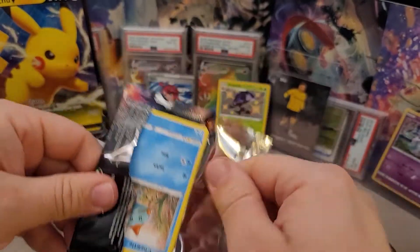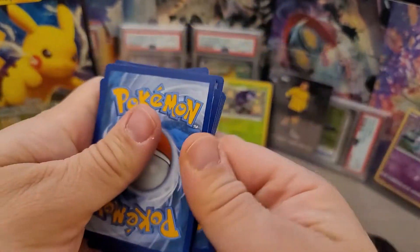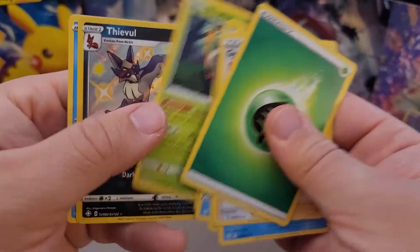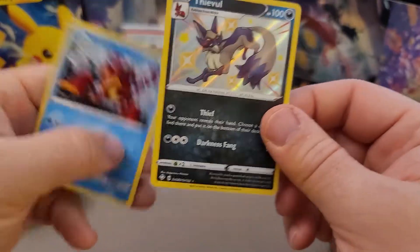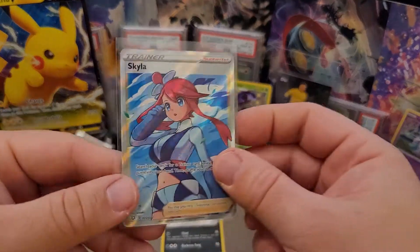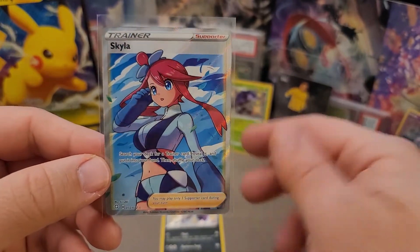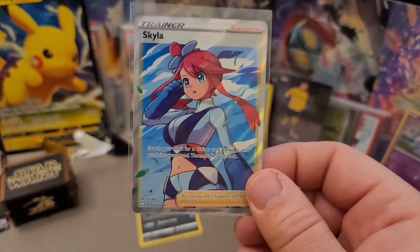Last pack magic — let's hope it's a good one. One, two, three, four. And we got the Gym Trainer, Rusted Sword, Trudel, Morpeko, Koffing, Grookey, Rowlet, and Theobull. So we got another shiny to finish it off. Absolutely, the best card we pulled was Skyla. I don't know what the prices are on it but I'll check it out — going in the collection. Pretty cool. Thank you so much for watching, see you on the next one.